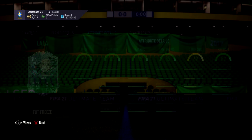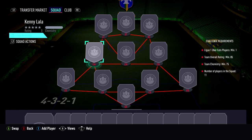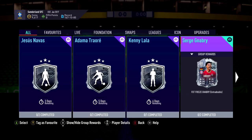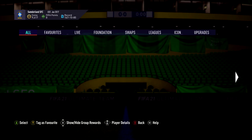Today we have Kenny Lala, which looks like a really solid card. It's an 85, which I think is really good value. He has really good pace, good shooting, good passing, good dribbling, decent physicality, good stamina, good reactions, and quite good agility. I'd say this would be a quite good right wing back, right wing, or right mid.